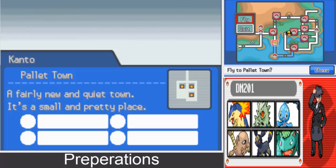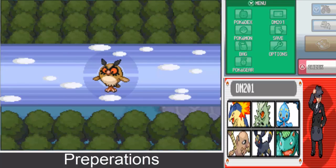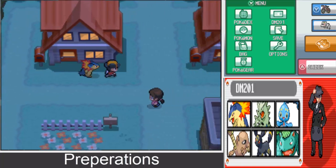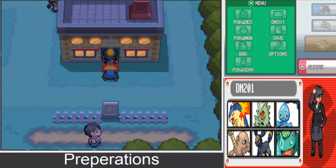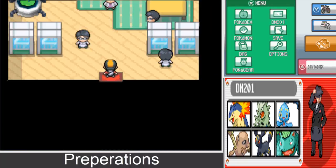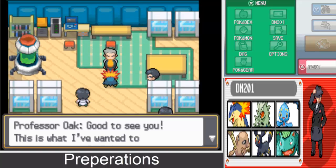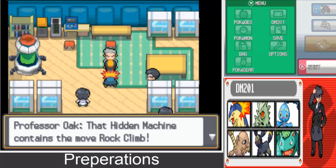Let's go ahead and make our way to Pallet Town now. That sounds a little off, so let's turn it off. Alright, Professor — good to see you. This is what I wanted to give you — and we get the final HM, which is Rock Climb. Yes, as soon as you complete all eight gym badges he gives you that HM.